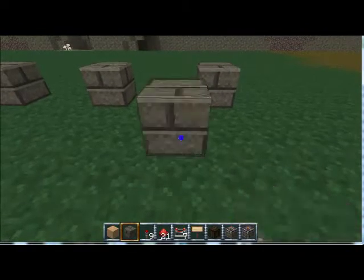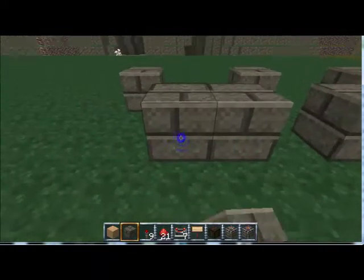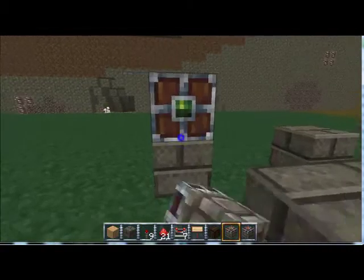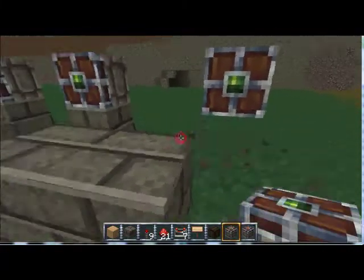Then you leave an empty line and put 2 blocks in each spot. In between where those would be, you put blocks. Next you need sticky pistons, 1 on each block, and then break out the blocks beneath.